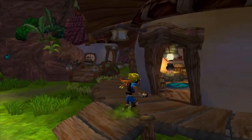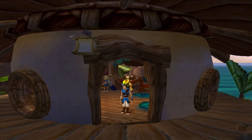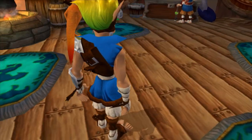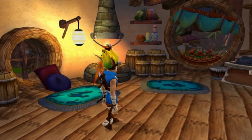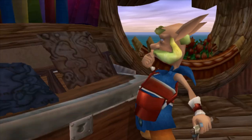This character is, I think, supposed to be Jak's uncle, which doesn't really make sense for the later games. I think they changed directions with where they were going with this story for the next few games, so we're not going to see him after this game.